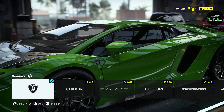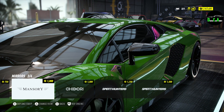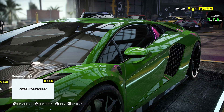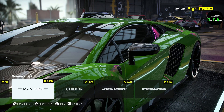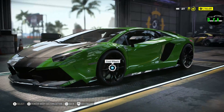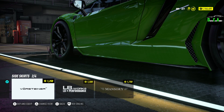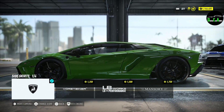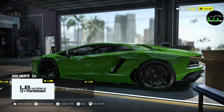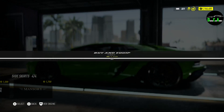Moving along to the mirrors. You got the stock ones, then you got these race ones, and Mansory mirrors which are the stock ones in carbon. Looks pretty sick. Let's do those carbon ones. We'll do side skirts — from stock, that's the Vorsteiner, Liberty Walk, and then the Mansory. The Mansory one's sick, got a lot more carbon.